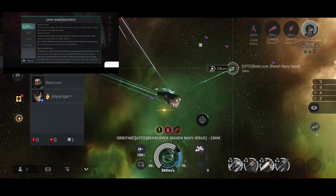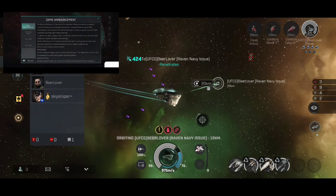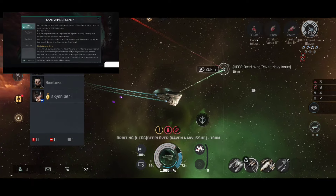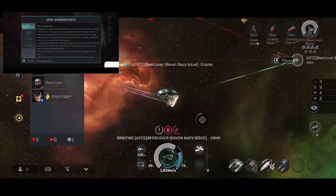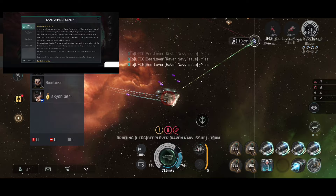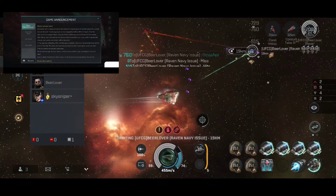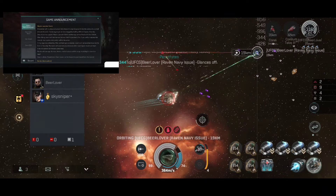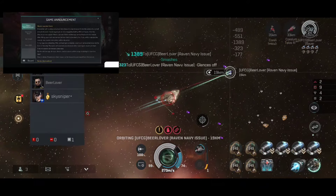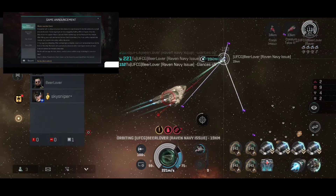Missile launcher bomb — that's a new weapon. A launcher with a unique structure that allows you to launch powerful bombs using only a small amount of power. Its damage type can be changed by loading different types of bombs. Only ships that support missile launcher bomb technology can be fitted with this module. After fitting, you must load bomb ammunition to be able to fire. If you unfit or replace the module or loaded ammunition, it will be discarded.